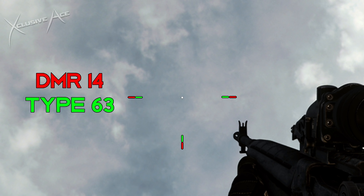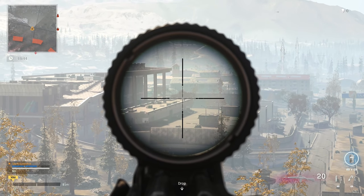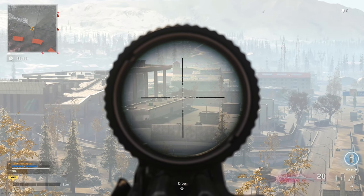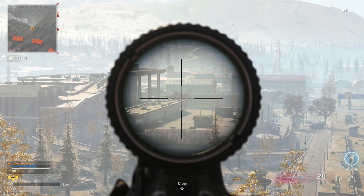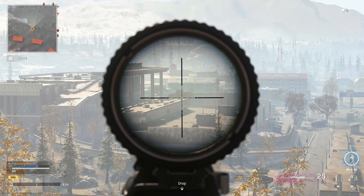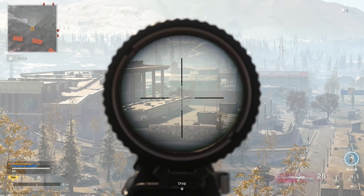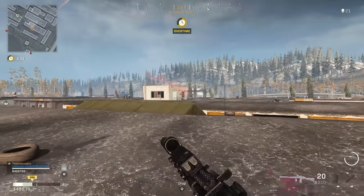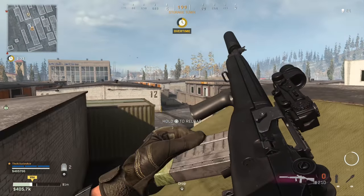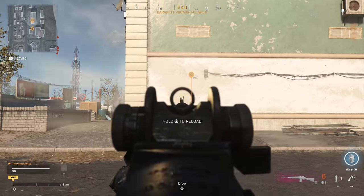Something I found very interesting when comparing these two is the idle sway difference. Idle sway is really important for the Cold War guns in Warzone because we don't have a ton of attachments to reduce idle sway like the tac laser on Modern Warfare guns. With the DMR-14 there's a good amount of idle sway but it moves fairly slowly. With the Type 63 it immediately speeds up — much faster idle sway and also a higher magnitude. The DMR-14 is the clear winner here, and this is a big deal for those longer-range shots where you're trying to pick off headshots.